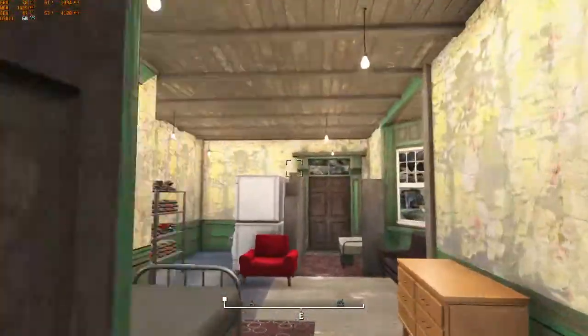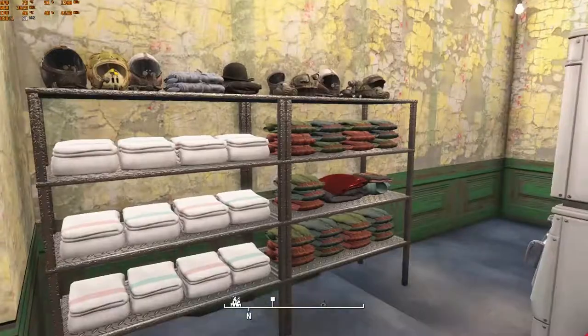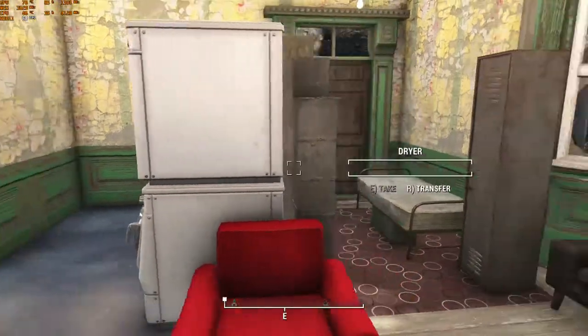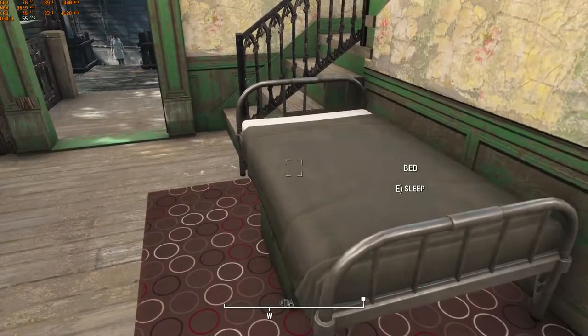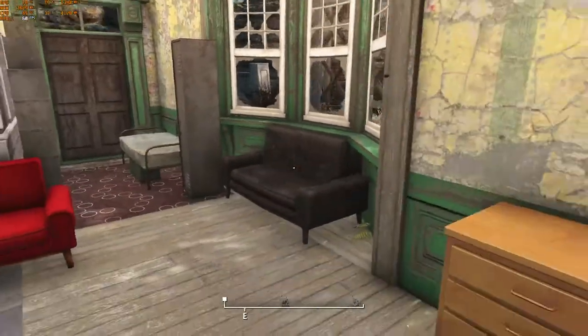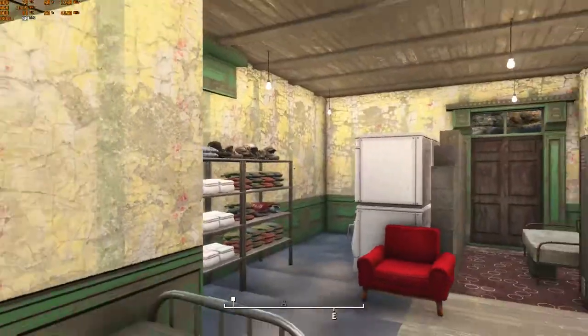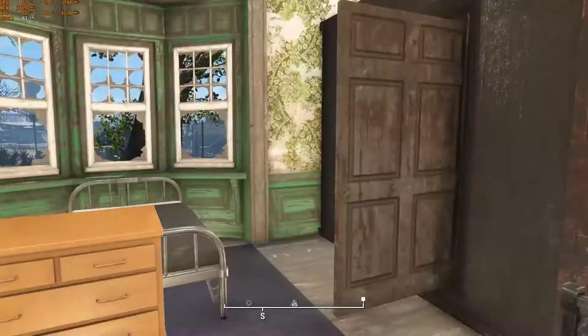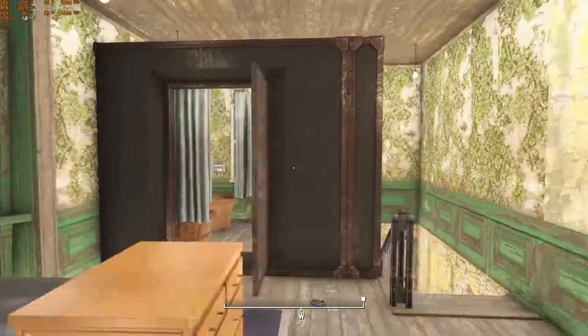In the next building I turned it into a laundry station or laundromat for the settlement — four washers and four dryers available to all settlers. The person running the laundry would be right there, and there's a chair for when you're doing your laundry. Upstairs, just a few more beds and a bathroom with a couple of shower stalls.